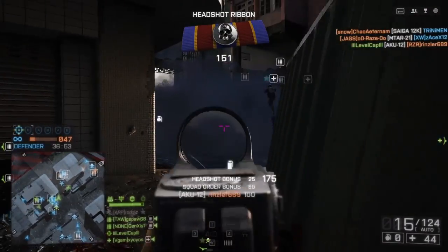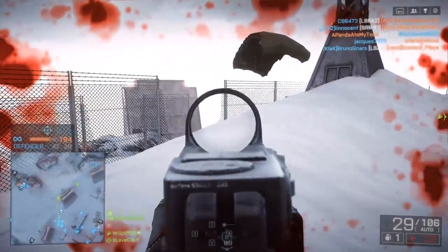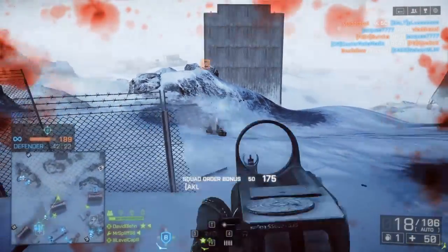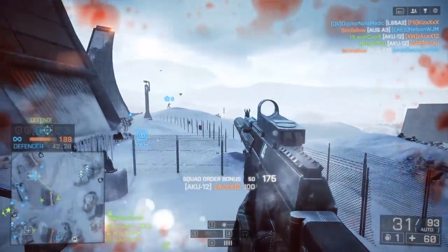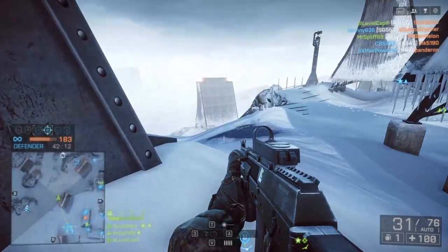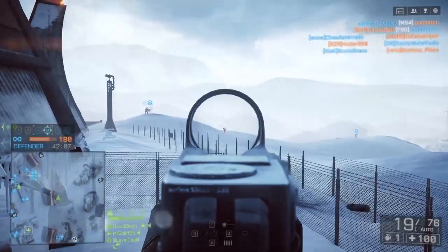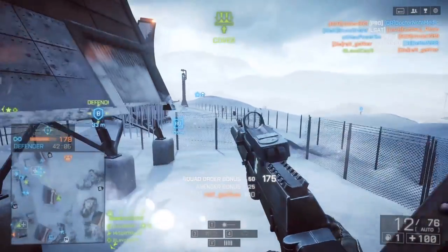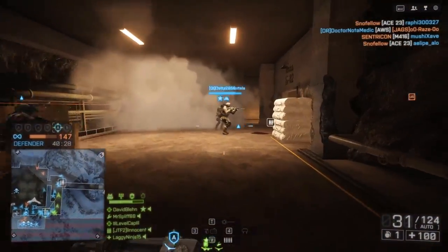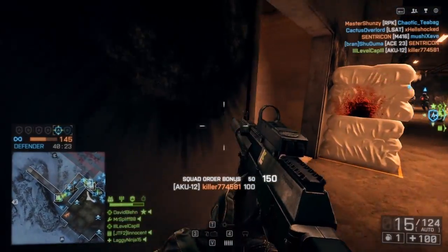The one thing that throws me off a little bit is the suppressor on this kit. Some maps it can be useful, but generally speaking in 64-player Rush, the attackers know where you're going to be. There aren't too many hiding spots near the MCOM, so the suppressor doesn't help much, especially when you've got tons of teammates around you without one. I also don't prefer the suppressor in Rainbow Six Siege — the damage penalty just isn't worth it, and likewise in Battlefield 4, the muzzle velocity loss isn't worth it unless you're playing Team Deathmatch in close quarters.